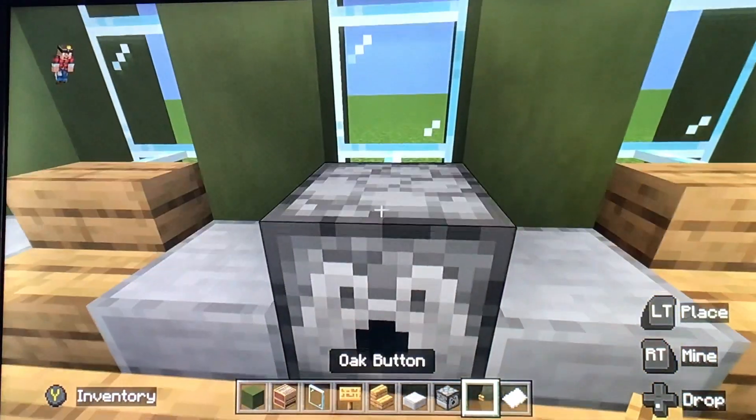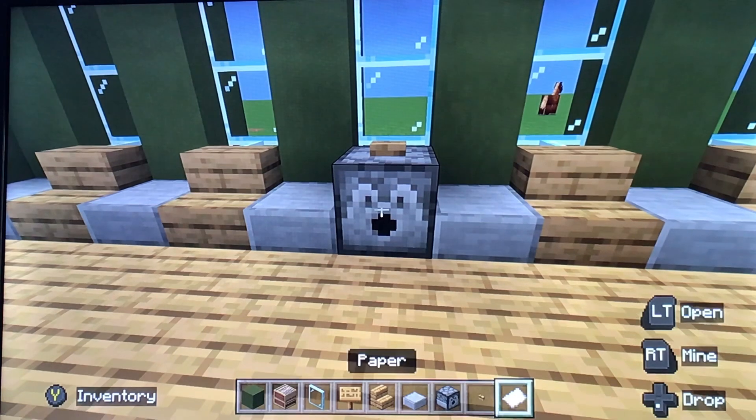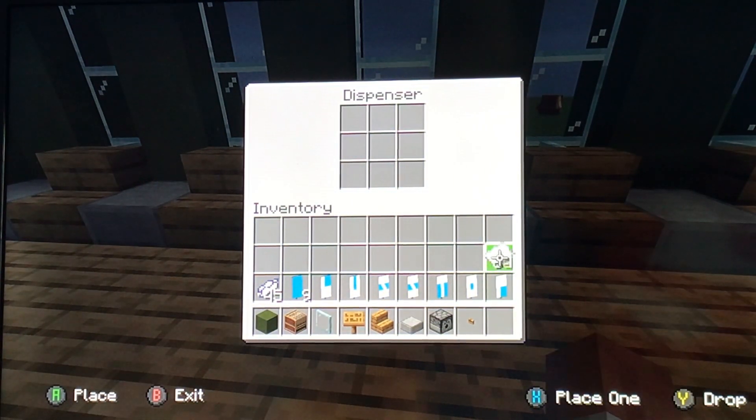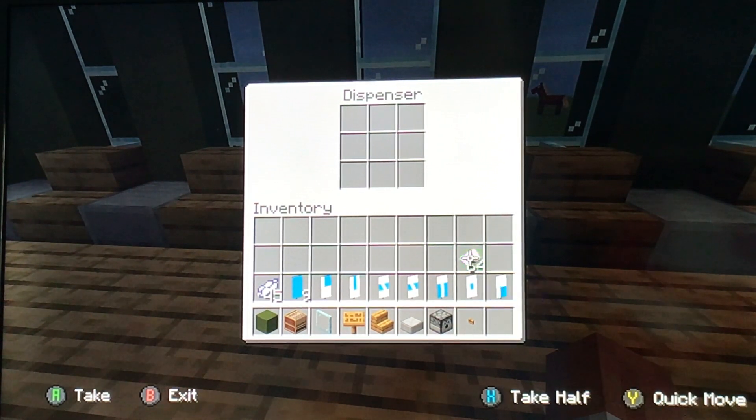Then you want to put a button on top of the dispenser. What you want to do is actually split this into three sections.